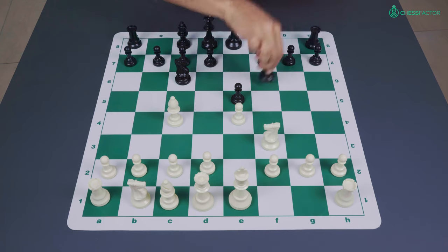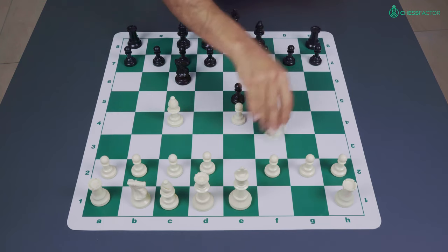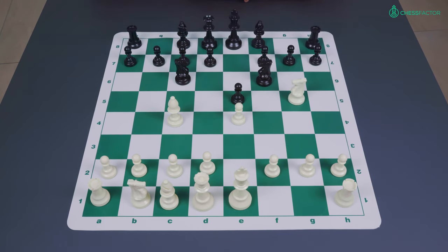However, in the Two Knights Defense this move knight g5 needs to be treated with — well, it needs to be given serious consideration. So at first sight it seems a very serious problem, but it turns out that black has two very interesting possibilities.